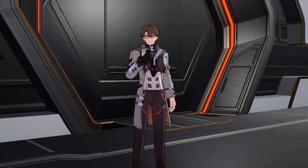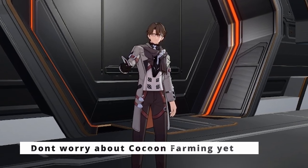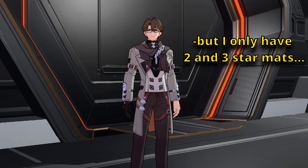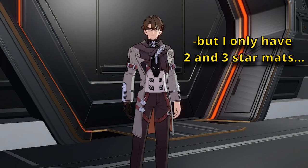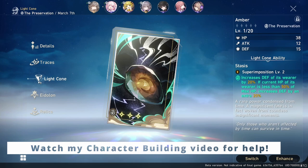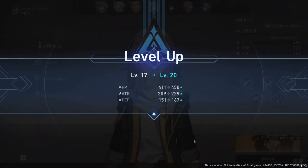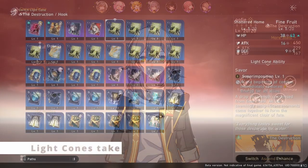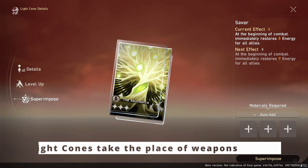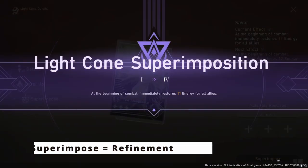Don't worry about builds just yet. You're not going to have access to the higher level cocoons or bosses to get those 4 or 5 star relics and mats. So just use what you've got in your inventory when building your early game characters. The 2 and 3 star relics and light cones work just fine for the starter characters. If you do need more power, upgrade your character's main level and upgrade their light cones. In the beginning, you'll get lots of the same light cones so you can refine or superimpose and upgrade them for a little boost to get you through the beginning content.